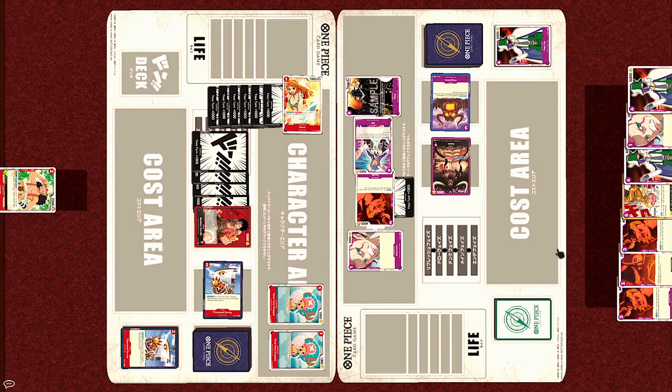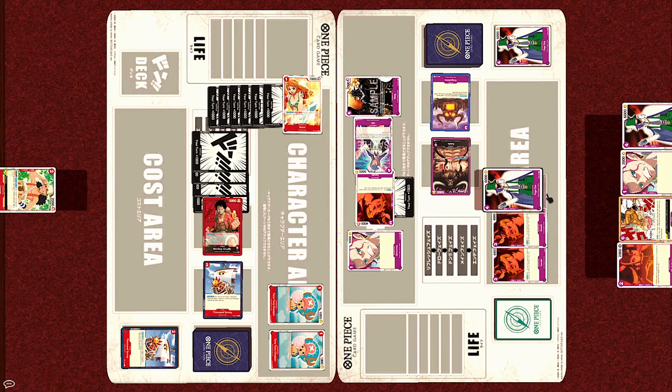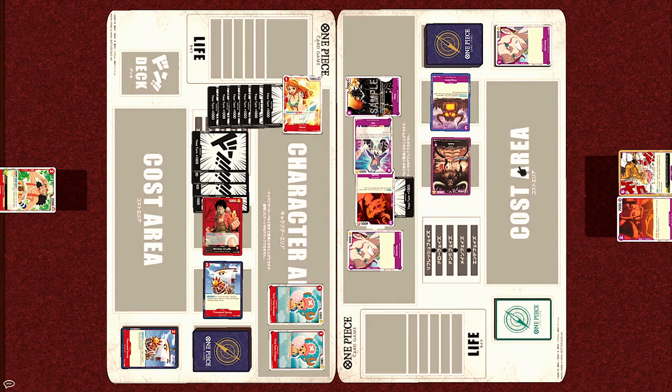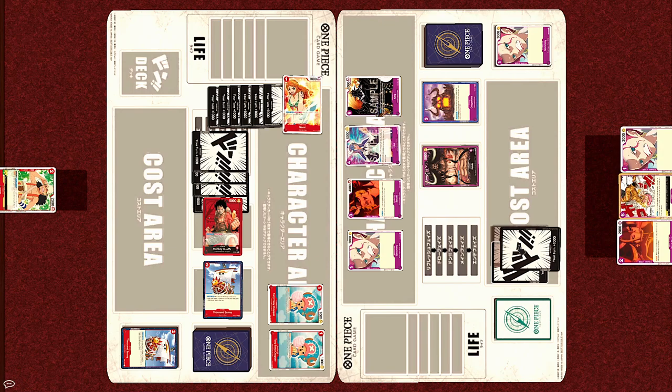First, Nami attacks on 9,000. Kaido takes the blow from his final life — not a trigger. And now Luffy strikes. Since Luffy currently has 9,000 power, Kaido needs to reach at least 10,000 to survive the attack. From his hand, Sasaki, Sasaki, Page 1, Jin Rami, Page 1 — each one has counter plus 1,000 for a total of plus 5,000. Kaido survives the attack. Turn over.